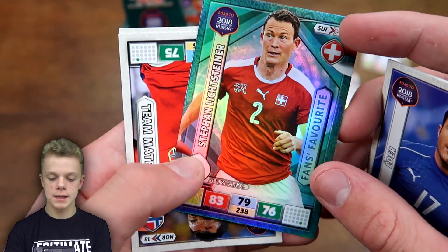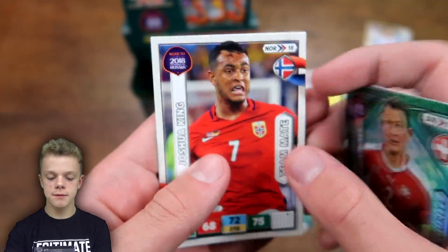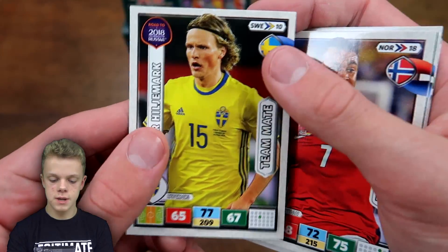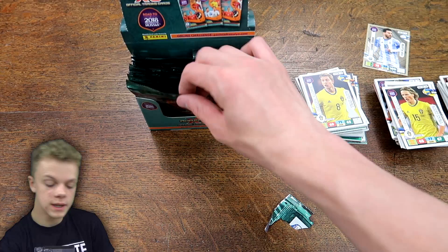We've got Slomani, Pukki, Eddair, Lichtenstein fan favourite, followed by Joshua King — who is of course Norwegian — and Hillmark at the end for Sweden.